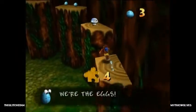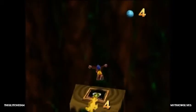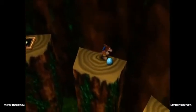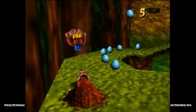Anyway, we'll jump up here. We need five Mumbo Tokens to get the Termite. And every level also has a Witch Switch — the Witch Switch opens up a Jiggy in the Hub World that you can go and collect if you can find it.